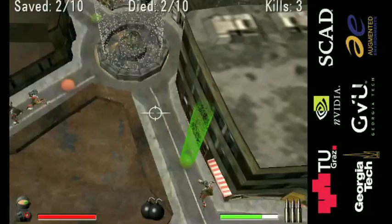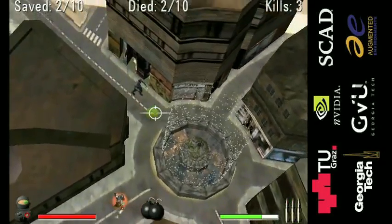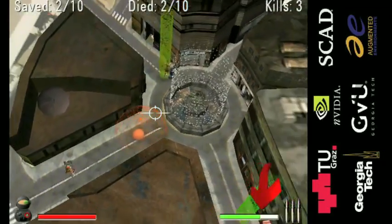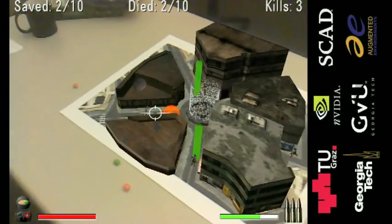Those are the basics of the game. Each round asks you to save a certain number of civilians while getting points for killing zombies. You also get points for health and ammo left at the end of the round.